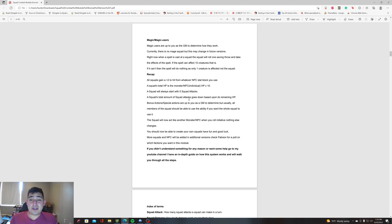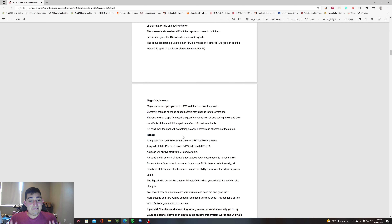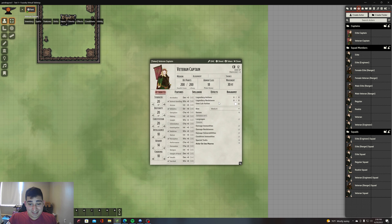When a spell is cast at a squad, the squad rolls one saving throw and takes the effects of the spell — if the spell can affect 10 creatures. If it affects only one creature, the squad is basically unaffected, because one squad member out of ten being affected won't deteriorate the squad much. This keeps the system simple and efficient. If your spell can affect 10 creatures, go ahead and cast it on them — it'll probably hurt the squad badly. Otherwise the squads act like any other NPC creature.